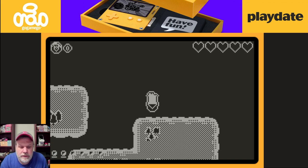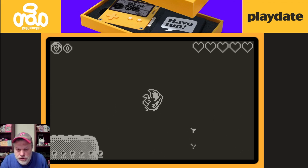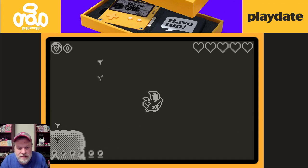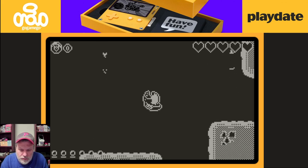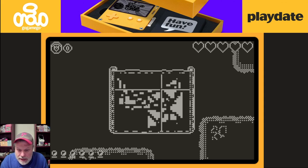Let me show you the controls right off the bat. You push up on the d-pad to go forward, and you navigate your ship with your crank — it works great, I love it. So much better than just using the d-pad for navigation, kudos to the developer. You shoot cannonballs from the bottom left, you have six to start with and can find more in the water. You have five hearts, and A is your map.